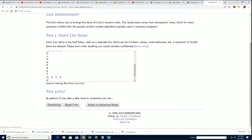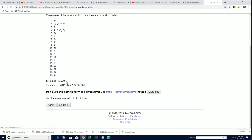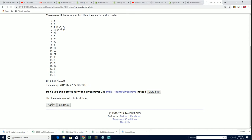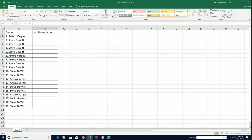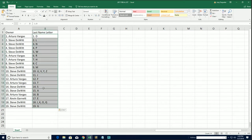Seven times through — lucky number seven. All right, so now you can see your letter.